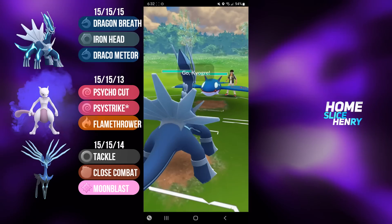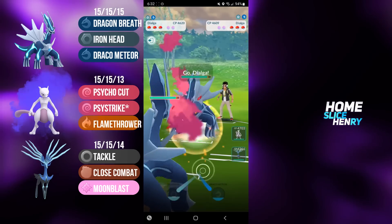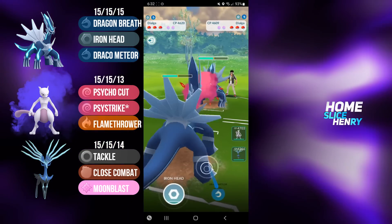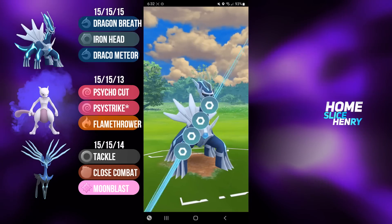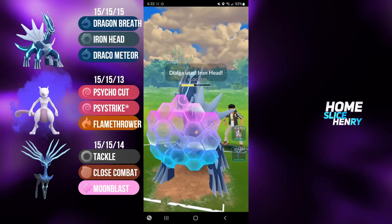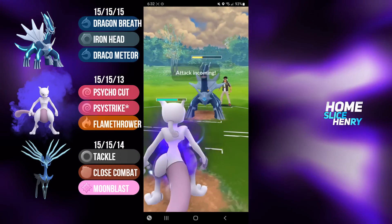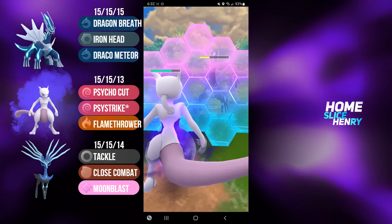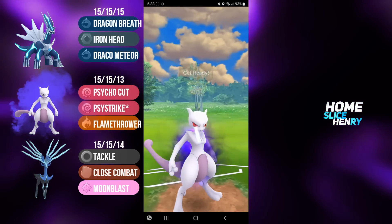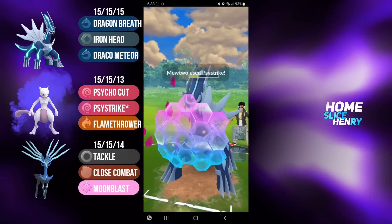Hopping into the next match, picking up an incredibly good lead - Dialga into Kyogre. Opponent will immediately safe switch into their own Dialga. I'm going to farm all the way up to the Draco Meteor, bait with the Iron Head to hopefully grab a shield, and then bring in Shadow Mewtwo. Iron Head gets the shield. In comes Shadow Mewtwo. My opponent continues to farm up and fires off their Iron Head just before I'm able to reach a move. I commit a shield, over-farm slightly, and go for the Psystrike. Psystrike will easily KO from this range.